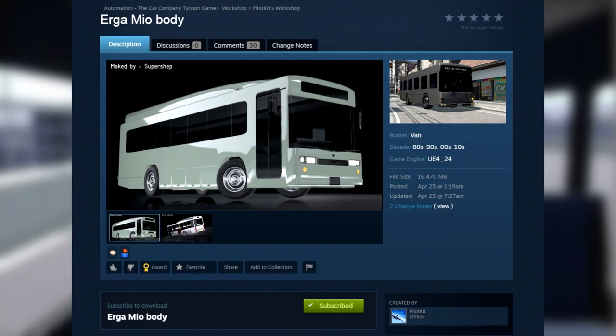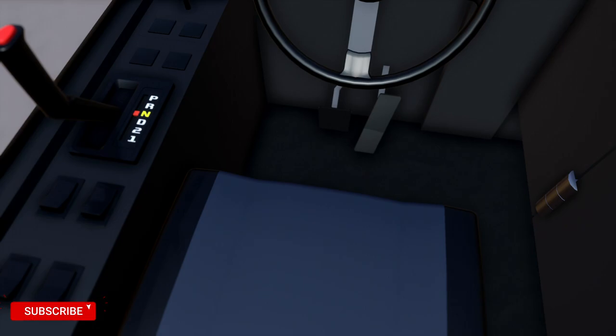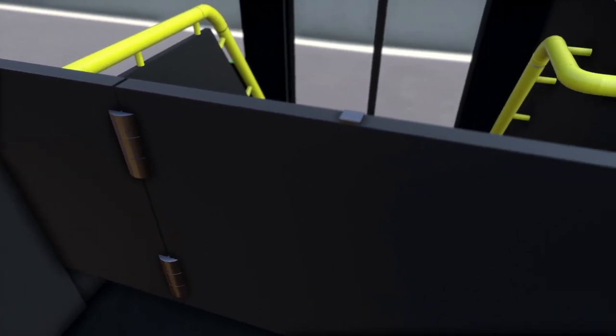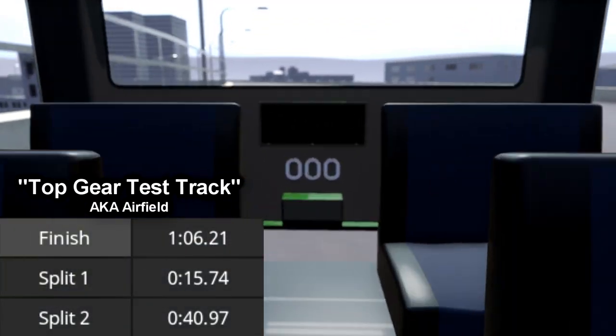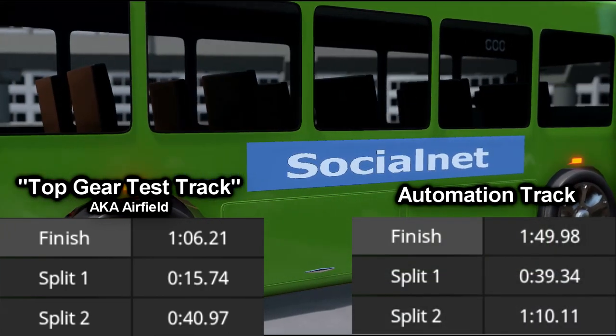The body used to make this ridiculously fast bus is made by a modder named Pilot Kit in his Erga Mio body mod file. It's available in the Automation Steam Workshop — you can check it out with the link in the description below. It has a lap time of 1 minute 6 seconds 21 milliseconds at the Top Gear test track, and 1 minute 49 seconds 98 milliseconds at the automation track.